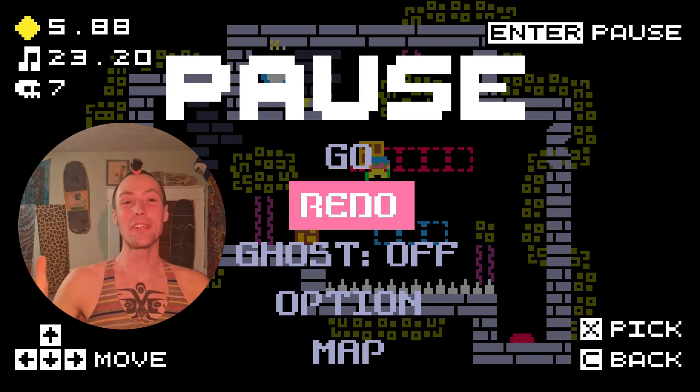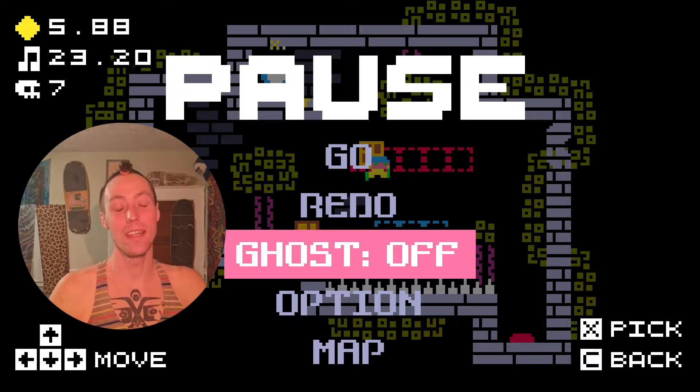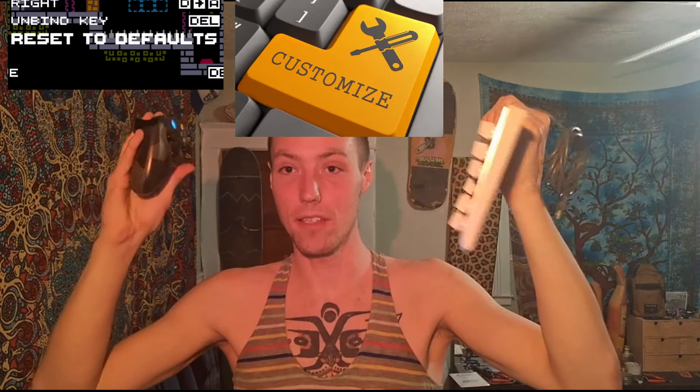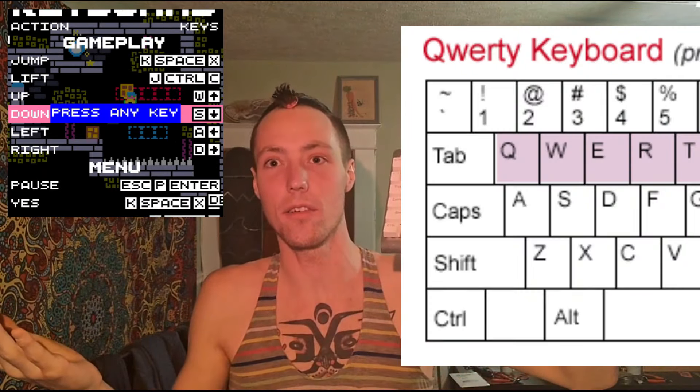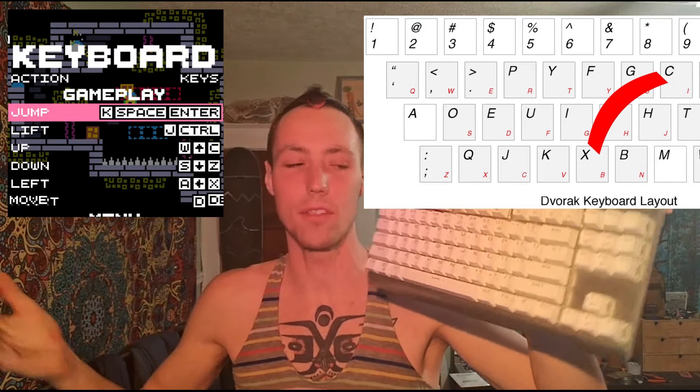The pause menu has been totally rebuilt. There's some stats in the corner for when you're replaying a level. Rebindable controls means any keyboard key or gamepad input can be customized to whatever you like. I've heard people with different keyboards than QWERTY having trouble since X and C are so close on QWERTY, and if you have a different layout it's not going to help you. So you can choose whatever key you like and play the game however you please.